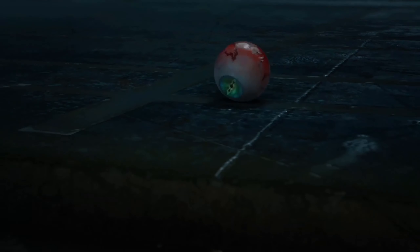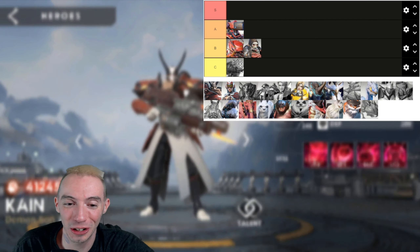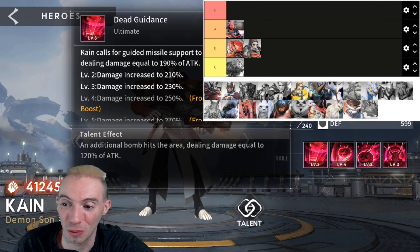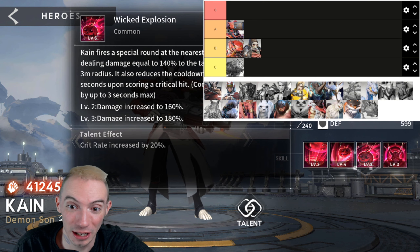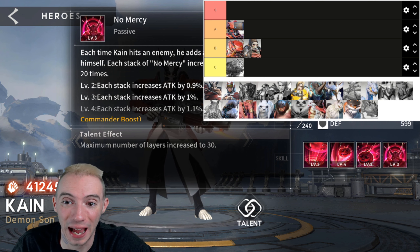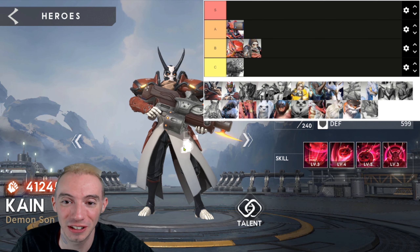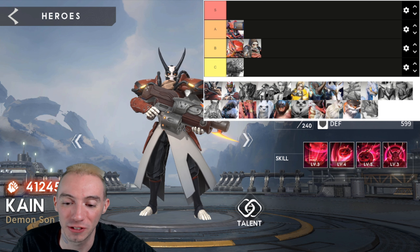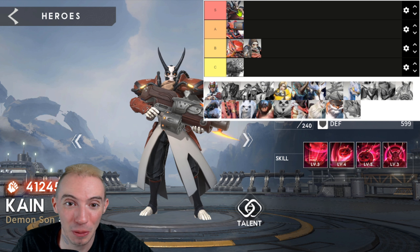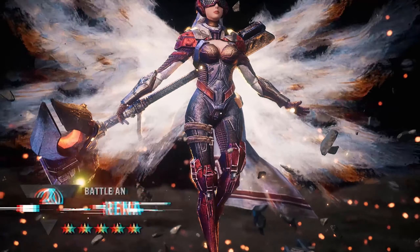Next we have Kane — one of my favorites and a fairly new elite hero. Another energy damage dealer, but with amazing AOE damage. If you need a nuker, he's one of your best bets. His passive ability grants a stack of No Mercy every time he hits an enemy, which just keeps increasing his attack. He is just a massive damage dealer, great for wiping out waves quickly. I think he's S tier — one of the better damage dealers in this game, 100%.